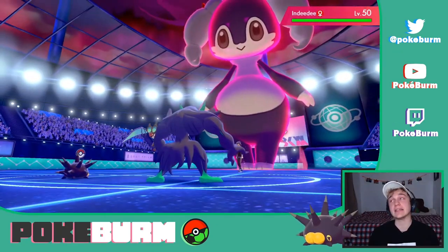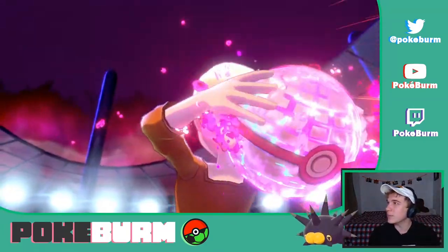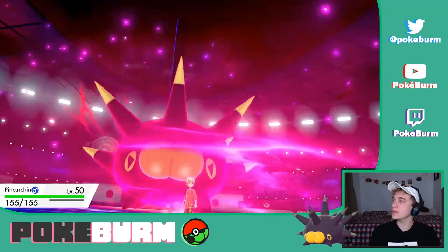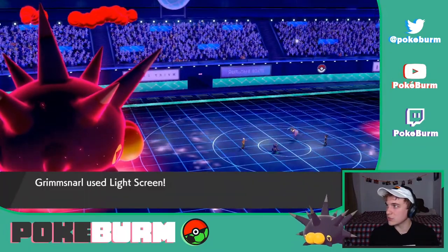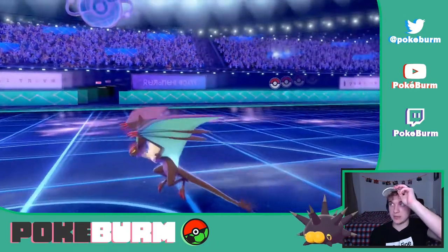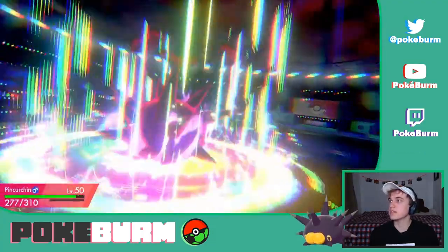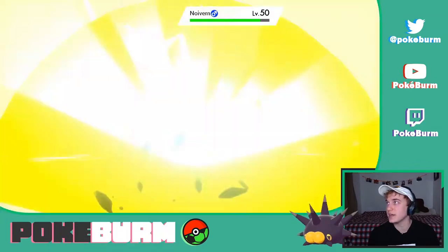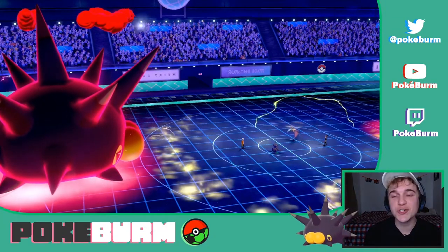I used Indeedee on my Galarian Newcomers team with G-Max Grimmsnarl — check those videos on my channel. It worked well with Grimmsnarl, but man, that is just an unattractive Pokémon. Light Screen goes up. Max Mindstorm doesn't even do half — thank you. And it's going to do even less on the next turn, because guess who just got the Electric Terrain up and took out the Neuvern? That's my buddy Pincurchin. Because Pincurchin is searching for wins.